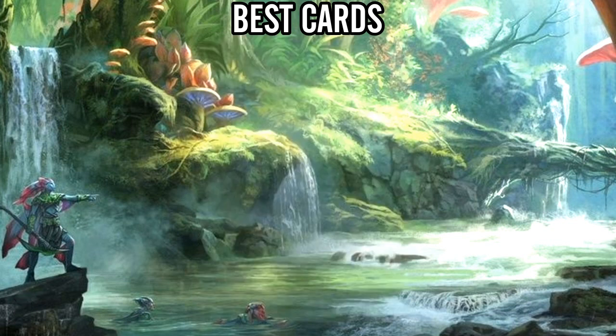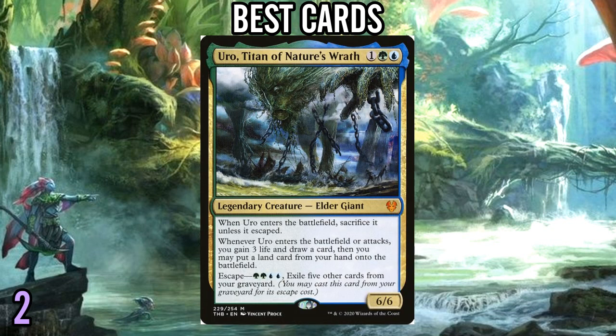Number 2 is one of the strongest cards in Standard as well: Uro, Titan of Nature's Wrath. Uro still does everything in this environment — just for three mana, being able to draw a card, drop an extra land, and gain three life is a really good deal on turn three to get other plays set up. Late in the game, with all the removal in this format putting creatures in your yard, it's not too hard to escape this. And if you can escape it even once, it's doing really cool stuff for you. Uro is still resilient, gains your life, draws your cards, and is a ramp piece.